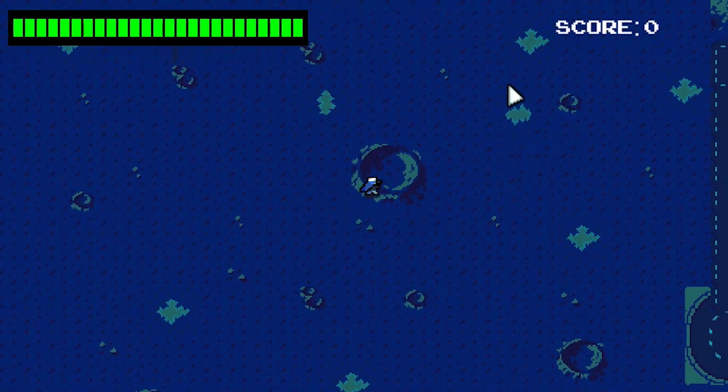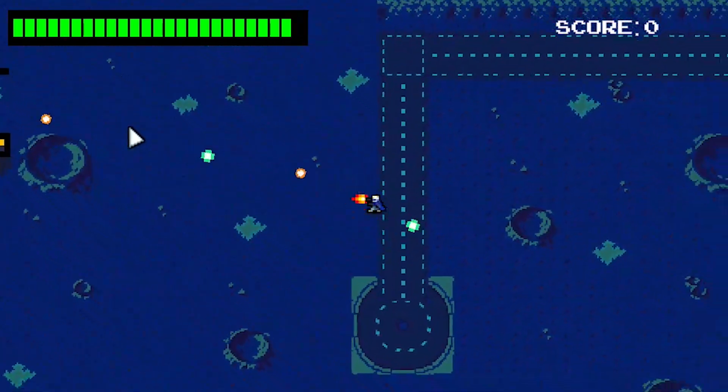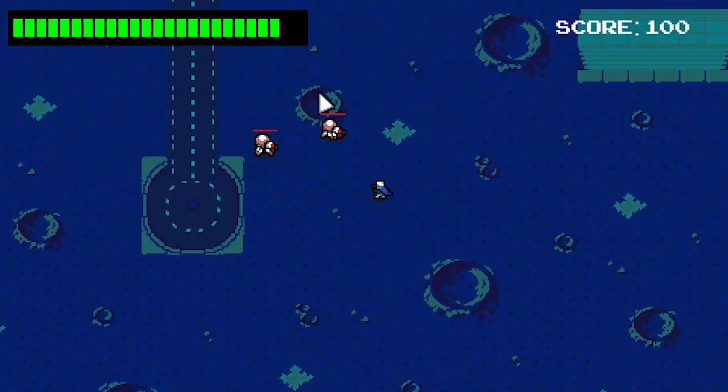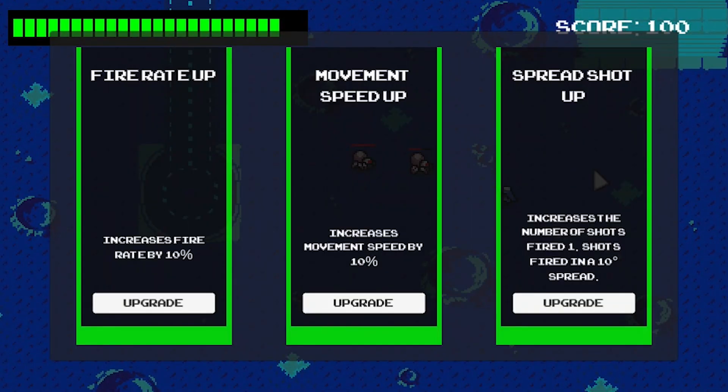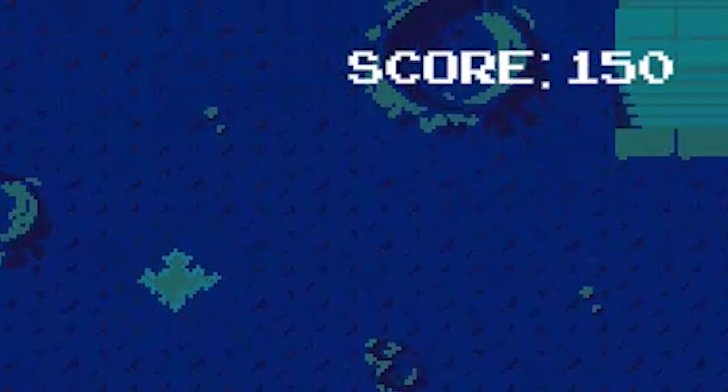I didn't have a lot of time this day, so I only made a couple of changes. Spawners now scale in difficulty — the longer you play, the more enemies spawn. Stylistically, I made two small changes: the upgrade and penalty system now has a basic UI, and I added an arcade font.